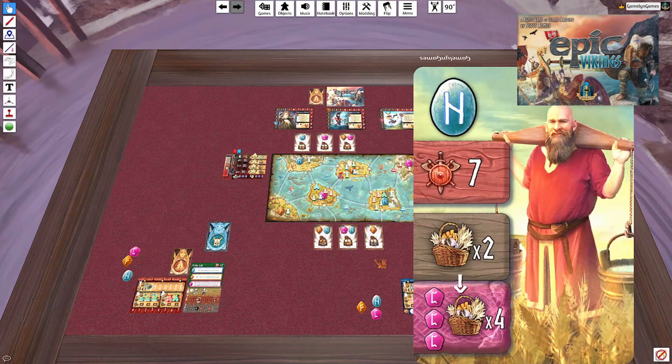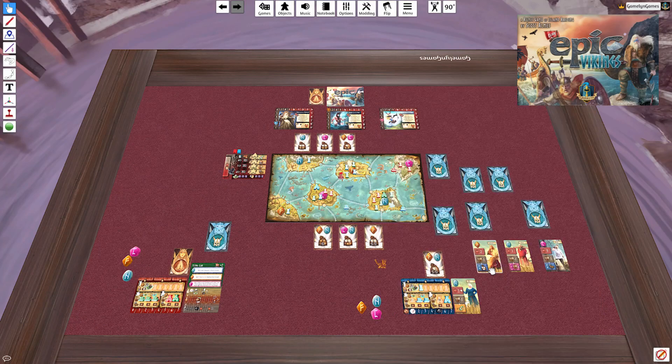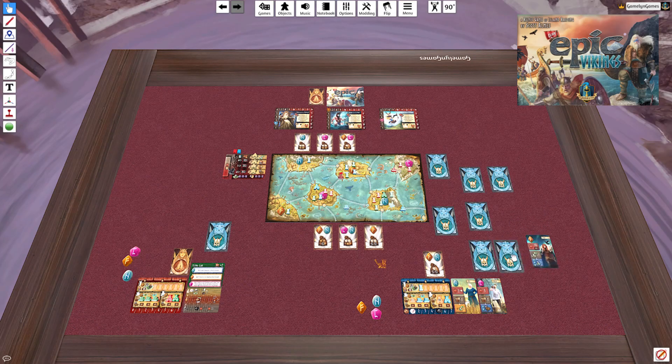The second pile is all resources. There's a gain two with bonus of gaining another four if you have three sea runes — I only have one. One gives three extra food for two N runes. Another is a build for two N runes. I like the build option because then I don't need to draft a separate build Viking — I'll just use the build from that card. That gives me more freedom to pick sailing and battling cards.